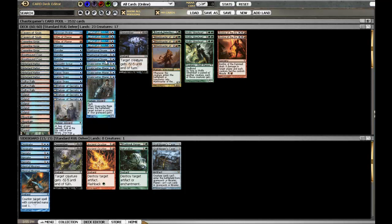Of note, I have 4 Phantasmal Images which are really important. They can copy anything — usually you're copying your own Huntmasters, a Snapcaster Mage, or an opposing Titan, which is really good. They're also one of this deck's only ways to deal with Geist of Saint Traft other than copying it on the way down. Pairing a Phantasmal Image with Wolf-Heir Silverheart is also really good — you get another one and they're both 12/12s.